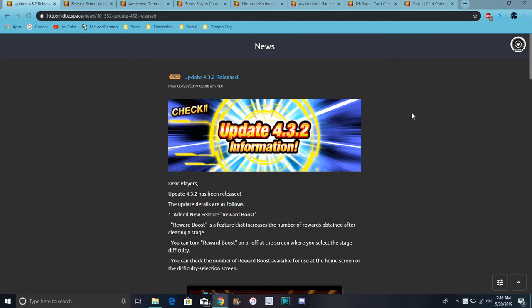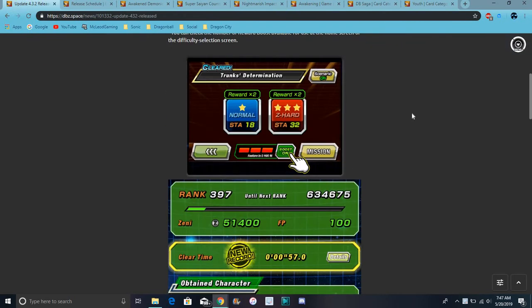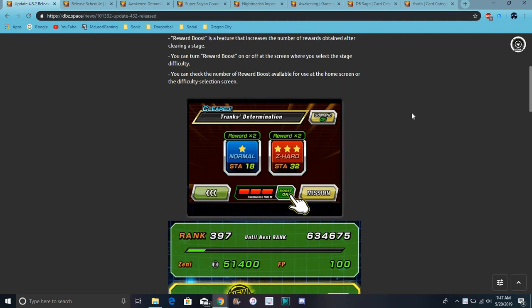We do have some new stuff for the global update. We have a new boost feature called Reward Boost on Global. You can see the boost feature on the home screen. You can only use it three times a day because they reset every eight hours. So this is the new boost feature — you can only use it three times.